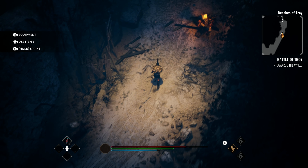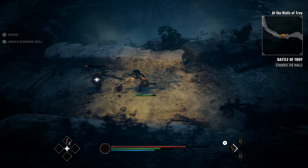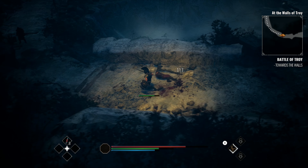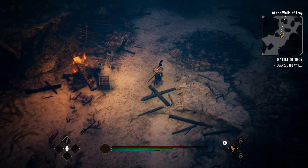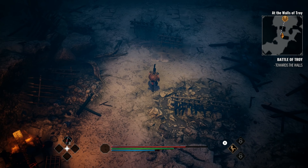As we get closer to our first mini boss, you will get to learn basic combat mechanics such as target lock, quick and strong attacks, and blocks. Just before this first major encounter, you will learn about devastating attacks that can be blocked with your shield. Hector will use those, so be ready to dodge or roll out.